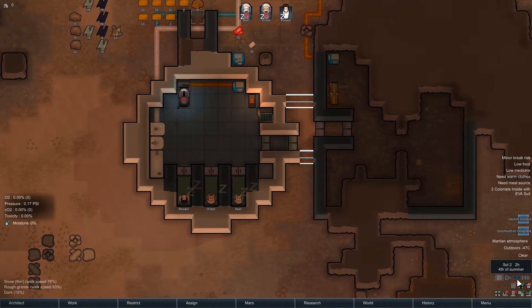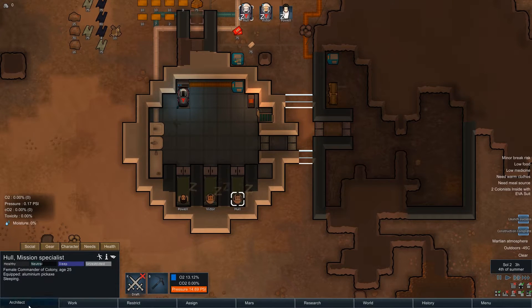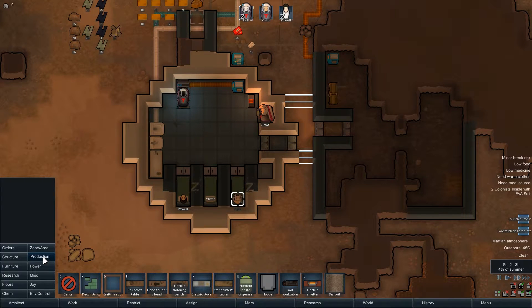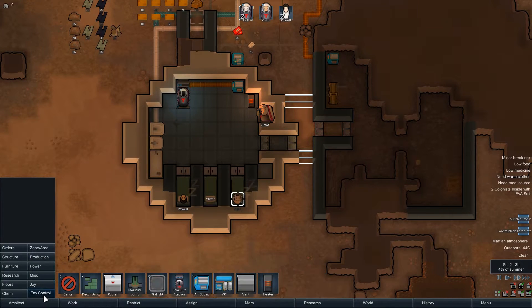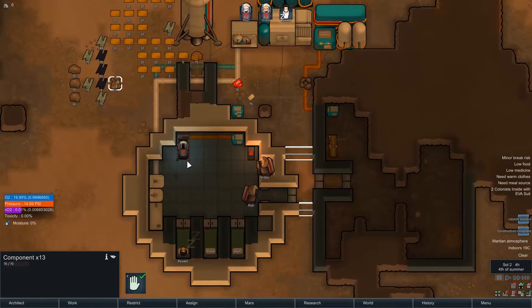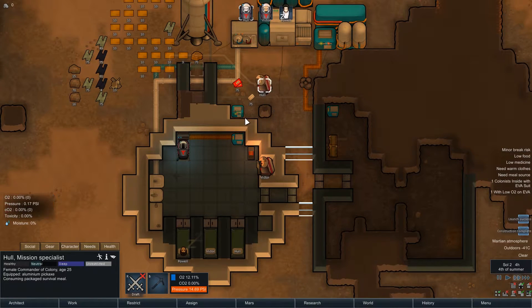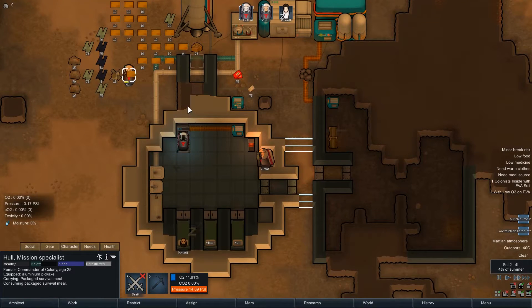Unpausing the game — we're on 32 charged and 13 charged on the suits, so I really need another EVA suit. That'll cost six components and I've only got 13 total. One of these suits isn't enough because he's going to run out of oxygen pretty soon — he's only at 11.